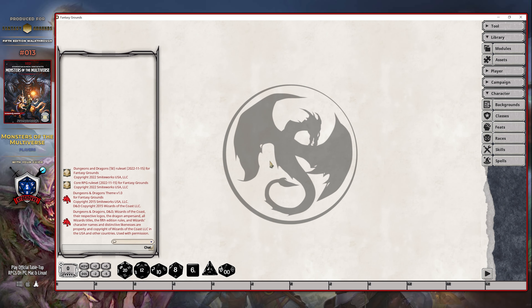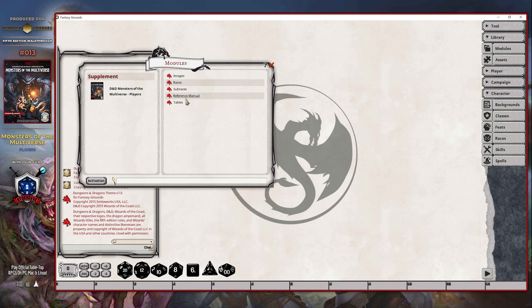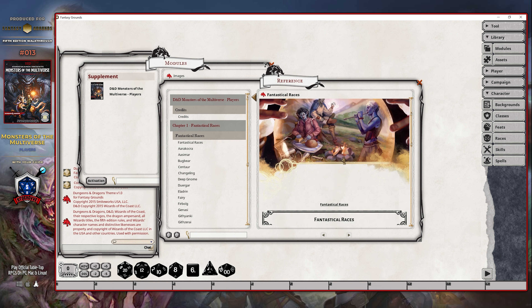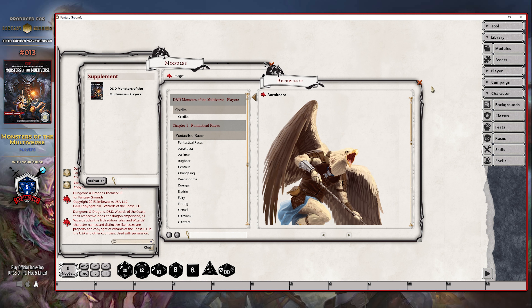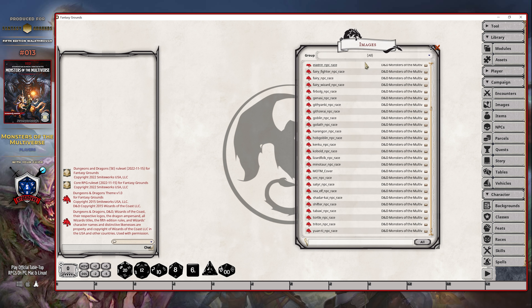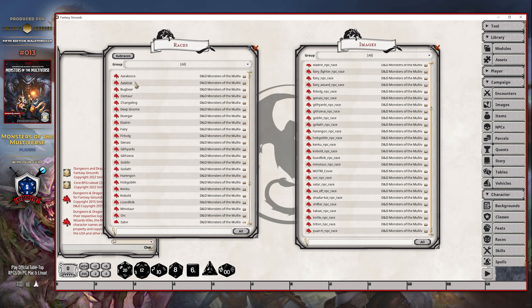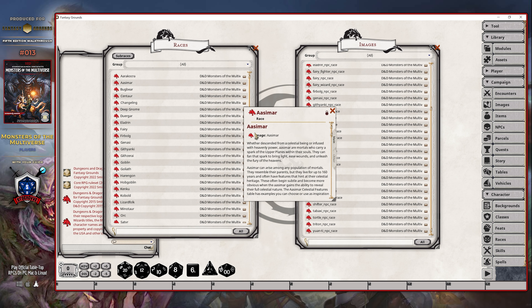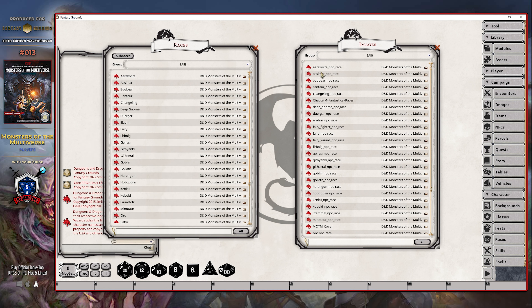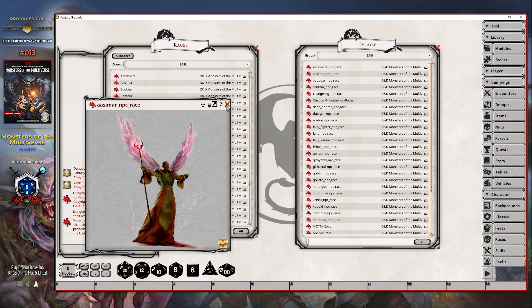When it comes to the images panel, these images are all going to be linked directly from the reference manual itself. So if you look here and you pop open the reference manual, any page that had an image associated with it in the book is also going to have that associated here in the reference manual. But you'll also be able to access them directly from the images listing. You can also access them directly from the race itself that you might be playing. So if you click on a race, for example, you will see that there is an image icon here at the top. If you click that, it will pop open the image.